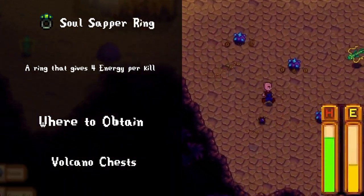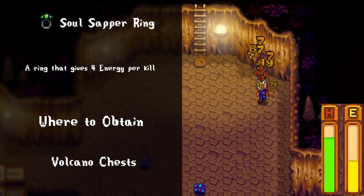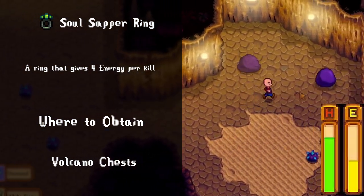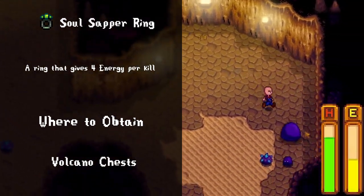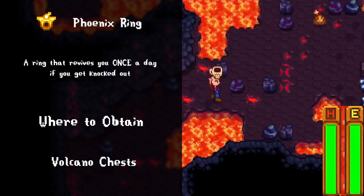The soul sapper ring is much like the vampire ring, but it returns 4 energy per kill instead of health. I don't think I've ever used this ring and I don't think I will, because when I adventure into the volcano or skull caverns I typically bring a lot of food, so energy is rarely a problem. I can't really see a reason to use this ring, which is a shame because it's one of the coolest looking designs.